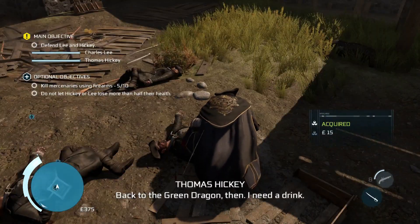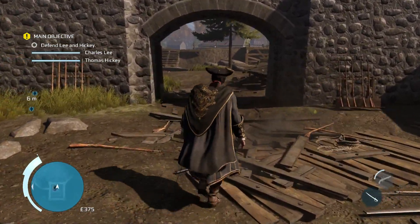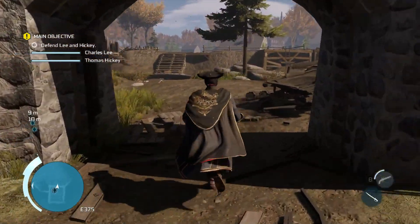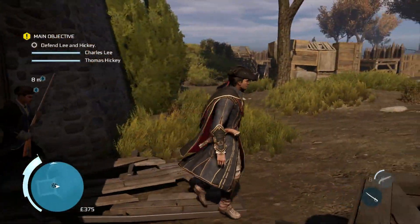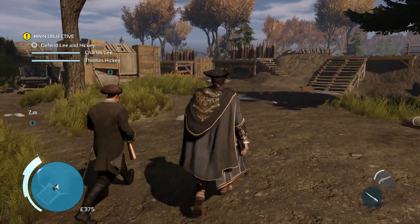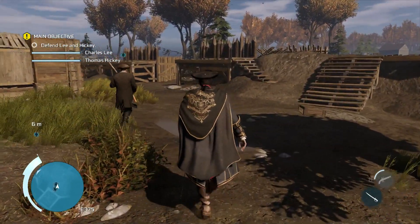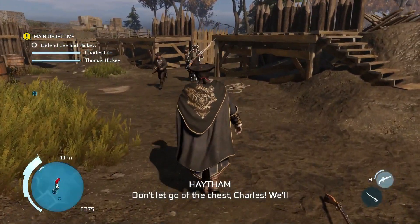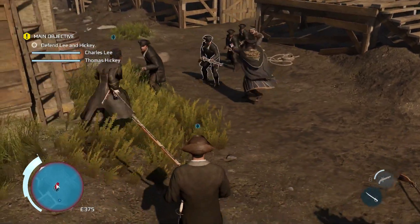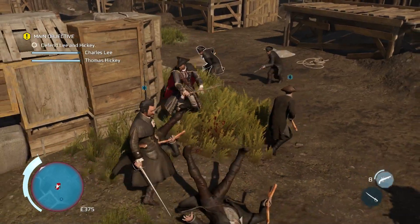You'll see the second objective pop up now: don't let Lee or Hickey lose more than half their health. This is from now until the end of the mission. It's actually very easy to complete. Both Lee and Hickey can handle themselves, so you don't really need to pay attention to this one as long as you kill all the enemies as quickly as possible. When the guys appear on the barn roofs, both Lee and Hickey take cover, so they shouldn't take any damage. If you have both objectives complete by the end of the mission, you'll complete the third one as well.